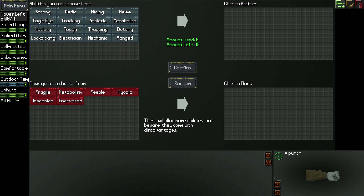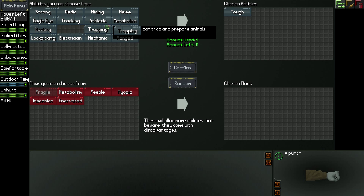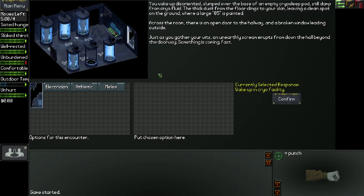Over here we don't need to pay attention to this right now. Here are the abilities you can choose from, and you can have extra abilities by taking flaws as well. There are a few that I definitely go for every time, which is Tough. Melee is really good because you rarely find guns. You definitely want to take some sort of skill with computers or electronics - Electrician is a really cheap one at one point. Another good one is Metabolism, and we'll go with Athletic for three. We get one point left and the only other thing we can take for one point is Tracking, so we'll take that and confirm. You don't want to take flaws unless you really need to.